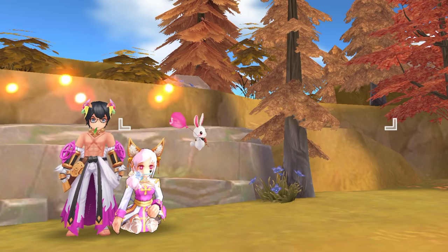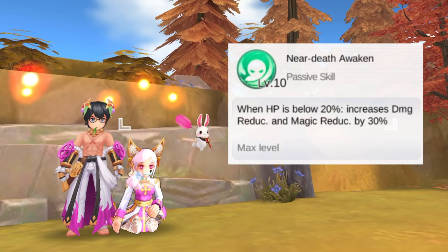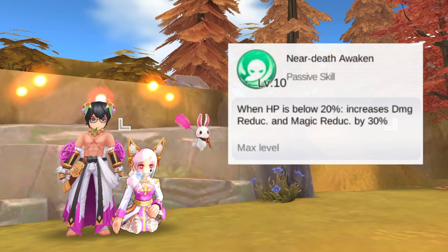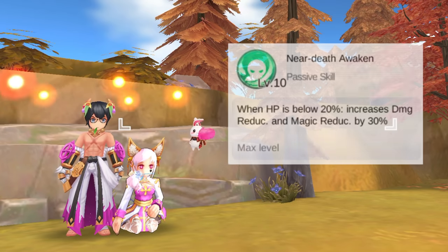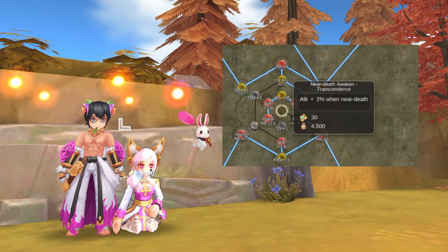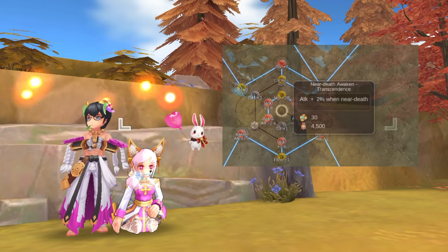And lastly for the Shura's skills, we have the passive Near Death Awakened. This will increase physical and magic damage reduction when the HP is below a certain percentage. At skill level 10, the damage reduction is at 30% when the HP is below 20%. This is a really good defensive skill in PvP and WoE. Activating the Near Death Awakened Transcendence runes will give us an additional 2% attack when the passive is activated. There are 5 runes for this, giving us a total of plus 10% additional attack.